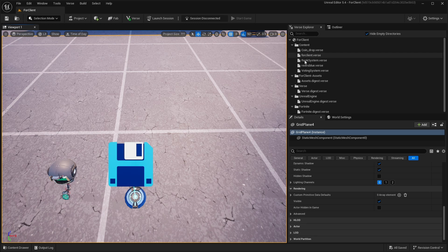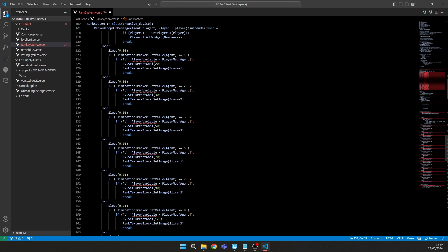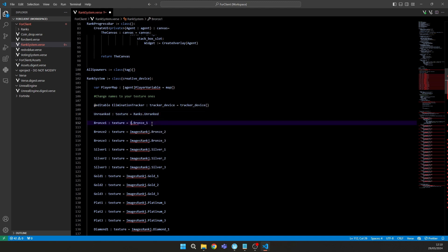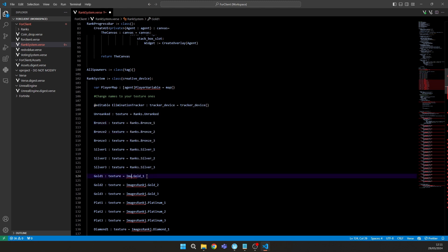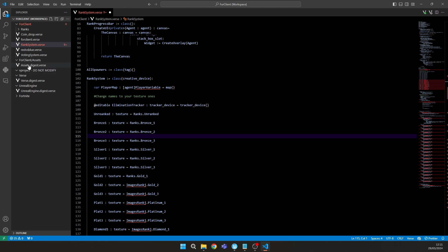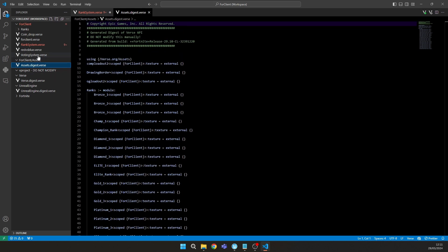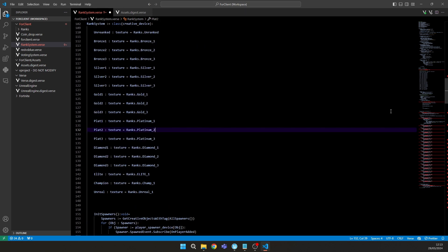Open your rank system Verse file — the Verse code editor will pop up. Delete the existing code and paste the longer code. You'll see an error, but that's okay. You need to change the folder name reference to match where you imported your rank images. Mine is called 'ranks', so I'll change it to 'ranks'. You can find the folder path in the Fortnite client under Assets Digest.